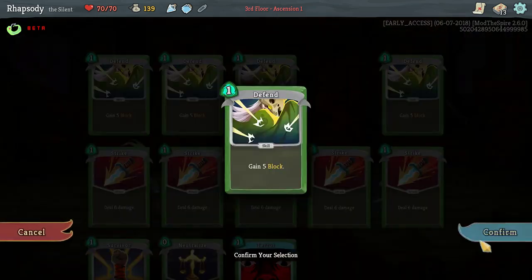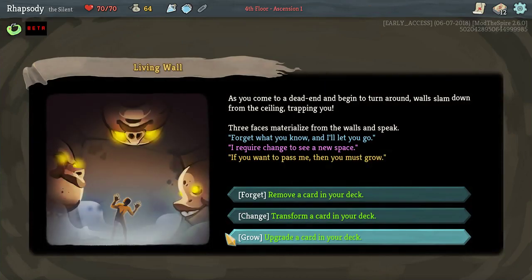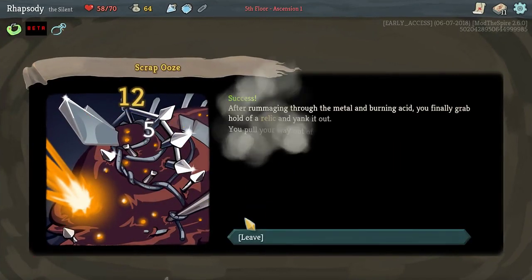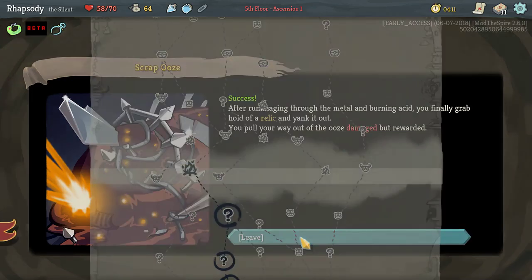I'll be removing a defense. Removing another defense, trying to trend this deck aggressive. The game keeps offering me defense! This is like the third run in a row I've had with the Silent where I started out with the best of intentions for an aggressive deck, and it was like: how many defensive things can I give you before you buckle?